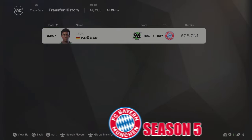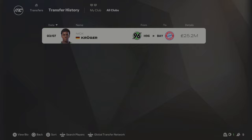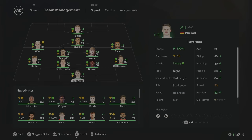Without further ado, let's get into Season 5. For Season 5 I've only made one signing — Nick Kruger has come in for £25.2 million from Hanover as a young right midfielder, because Gnabry is retiring at the end of the season. The team for Season 5 is essentially unchanged: Nubel in goal at 84 overall, Kimmich at 89 — probably his last season starting. Bissek at 86, Schlotterbeck at 90. Musiala at 95 with Wirtz at 93. Sané still doing the job at 87 overall. Without further ado, let's get into Season 5.